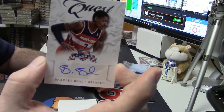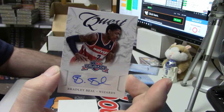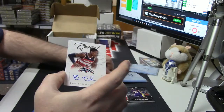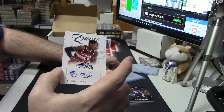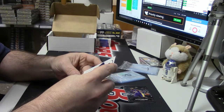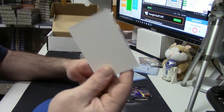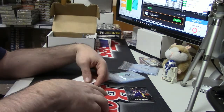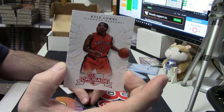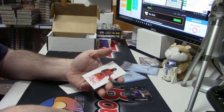Quest Auto — Bradley Beal. Just a blank insert piece. And the last base card, Kyle Lowry. Definitely a nice Beal hit.